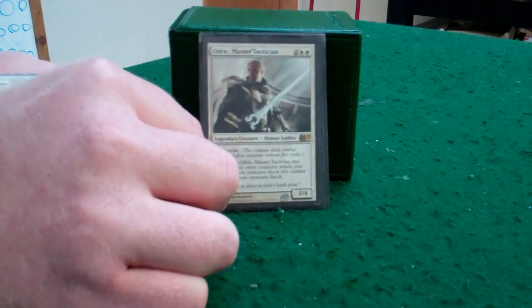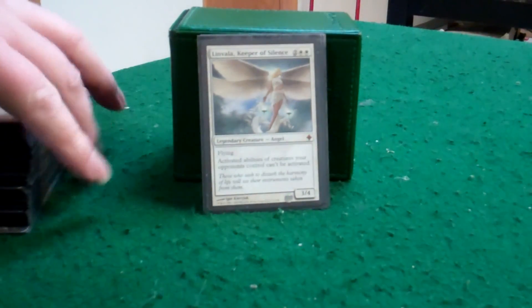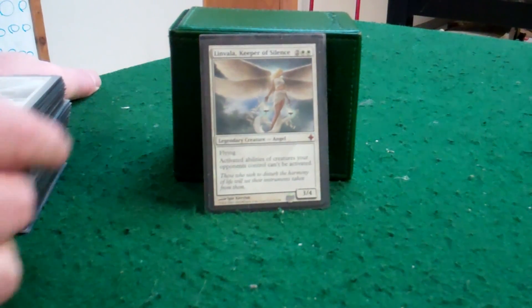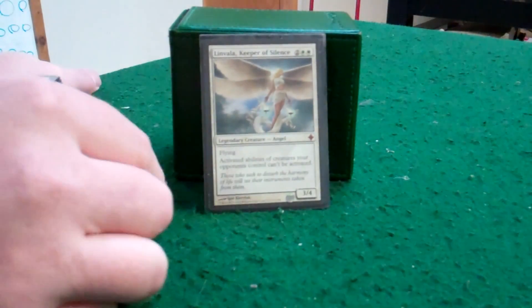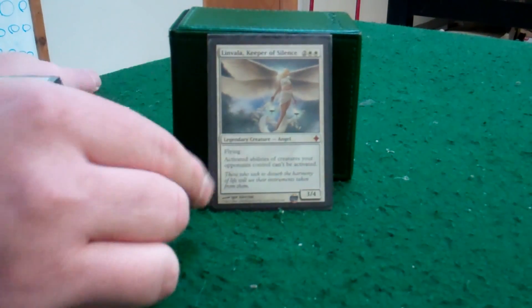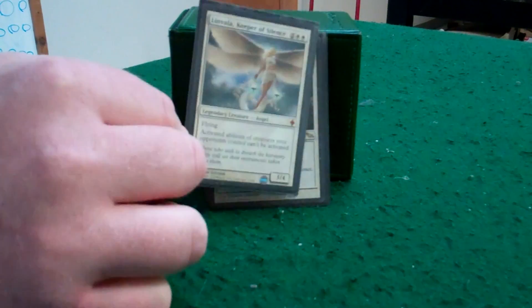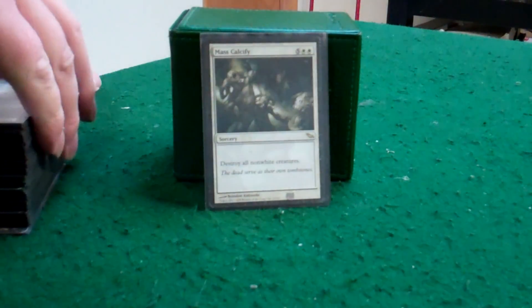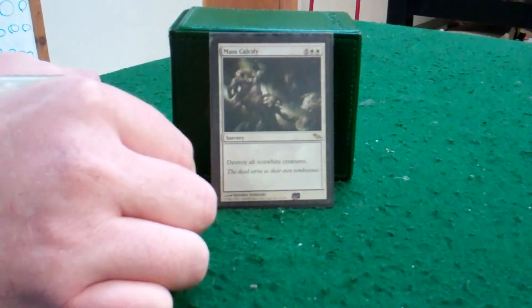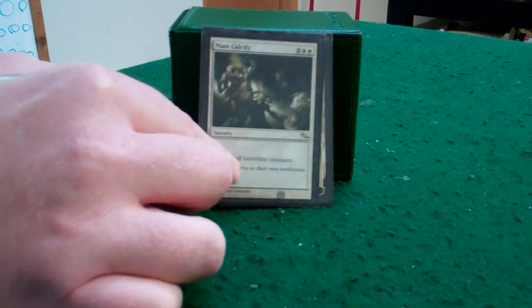Stopping you from using your abilities or your creatures — Lavinia's there to help with that. She's been a bear to a lot of people with activated abilities, especially with all the commanders out there now. With all the activated abilities, it's just nasty. Lavinia to the rescue. Destroying all nine white creatures — since I just produced nine white creatures, doesn't seem like a bad thing. So Mass Calcify is in there.